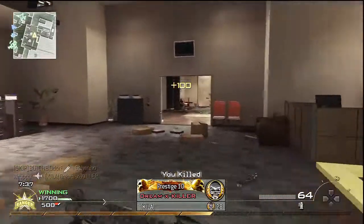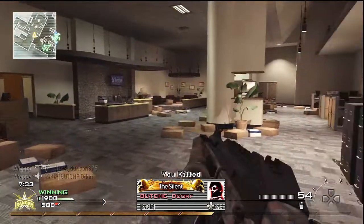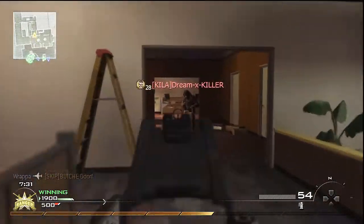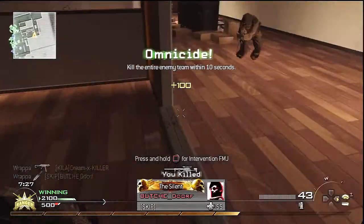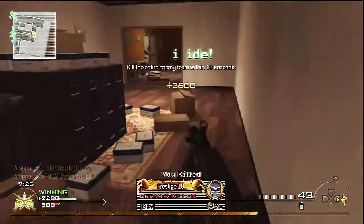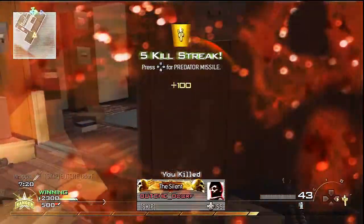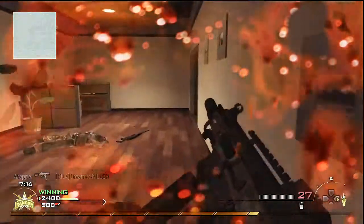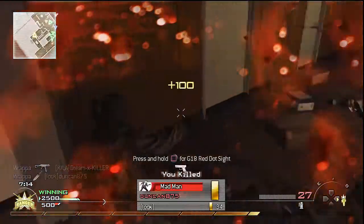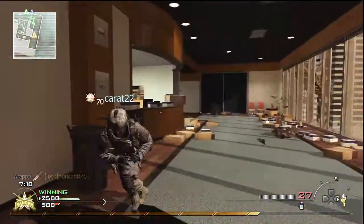Going on a good little run here right inside their spawn — some of them are not moving quick enough, talking on the phone or something like that. Good old Commando gets us a few kills here, makes us invincible. Lucky to get the Omnicide there, and the Wargasm. In Team Tactical, I do prefer to use the shorter end killstreak rewards.